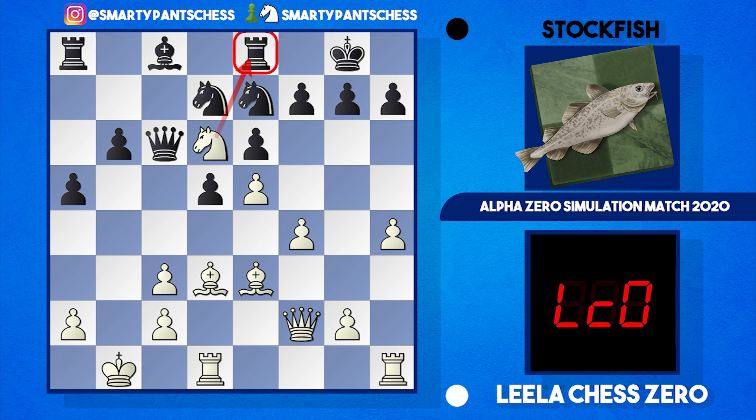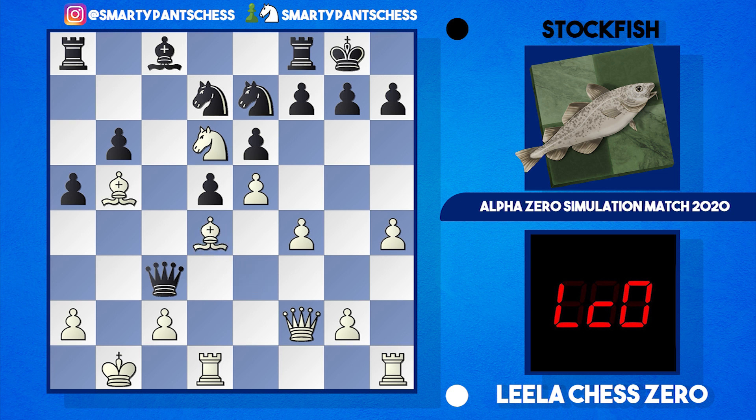Knight to d6 hits the rook, which goes back to f8, and now Leela's in a commanding position. She plays bishop b5 — the bishop's protected by the knight — and the queen is attacked. Stockfish just takes three pawns with queen takes c3, but at the expense of a better position for white. Black is a pawn up, but white definitely has the better position with the two bishops, considered stronger than the two knights. Bishop d4 hits the queen, the queen drops back, and now h5 — Leela gets on with her attack.